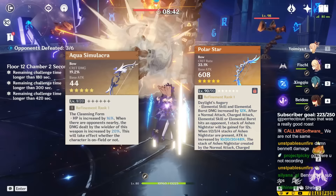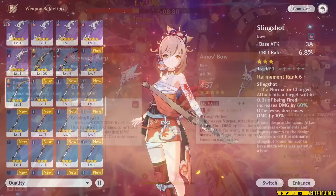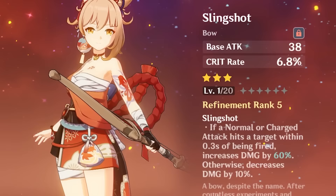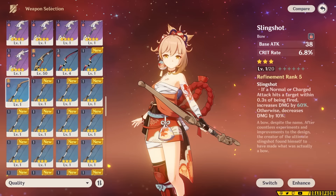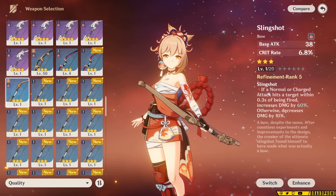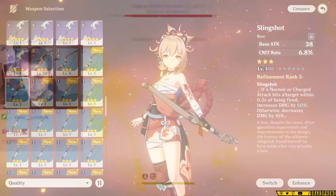Aqua Simulacra and Polar Star are both solid options for their crit stats and passives, even if Polar Star can't get more than 3 stacks at a time. Skyward Harp is also great for its base attack, passive, and crit main stat, and Amos Bow has decent stats as well. If you don't have any of those options, you can always build Slingshot. Slingshot is a 3-star weapon, so a lot of players are off-put by it, but it's actually better than some 5-star options when you use buffs. With a crit rate main stat and a passive that increases normal and charged attack damage, it's similar to Rust but easier to build.